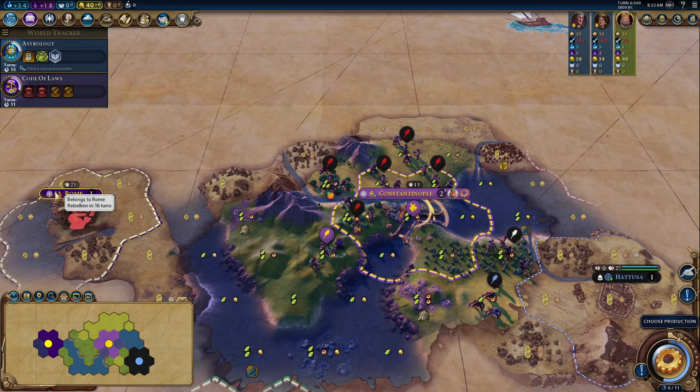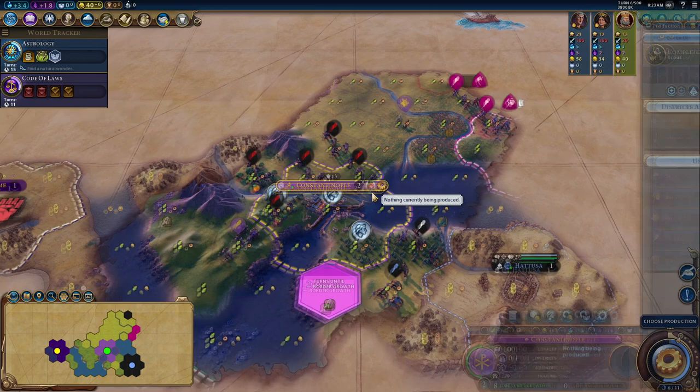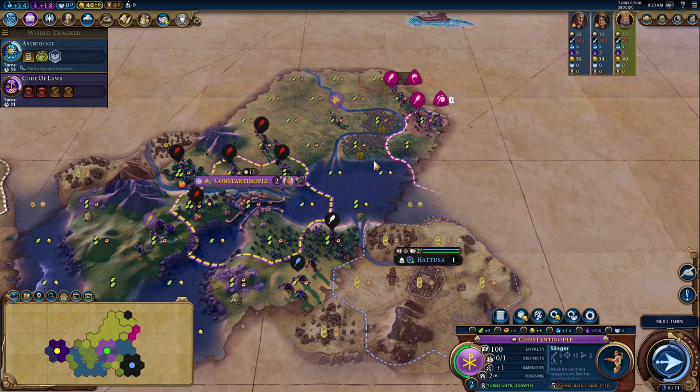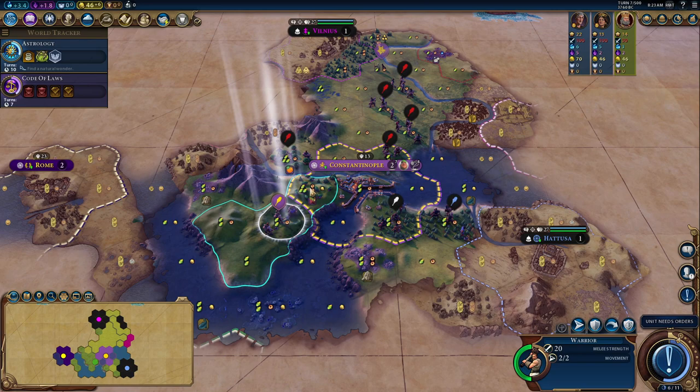The only problem is I didn't put the capital loyalty mod on. You'll see Rome is struggling a little bit — this city will be struggling as well. Tbilisi's capital, I think it's Tbilisi, will all be struggling with loyalty. I don't think many if any cities do actually flip — they do recover eventually. But that is something I forgot to put on; I would have liked to have seen that. Look at Vilnius there — there is literally nowhere that I can settle. I do not exaggerate on this.